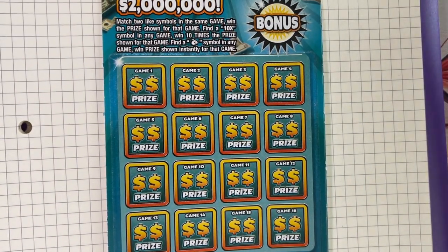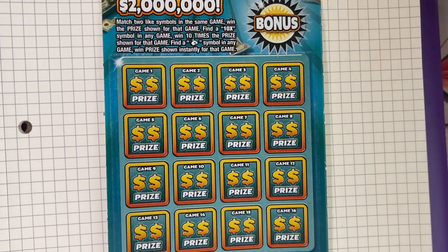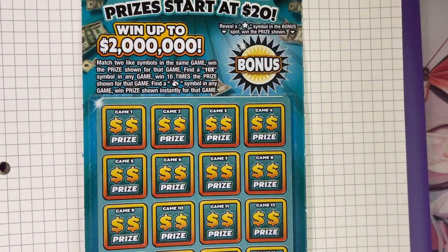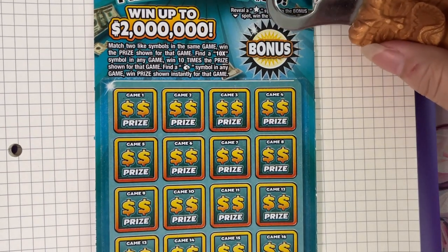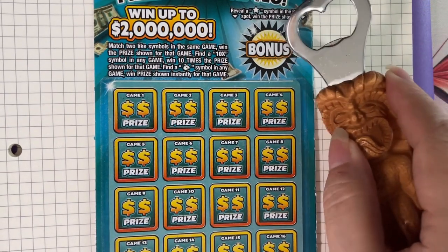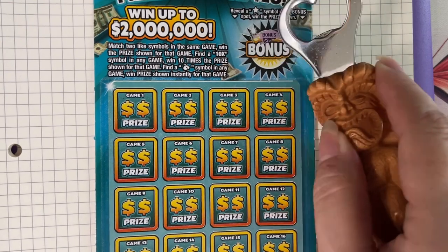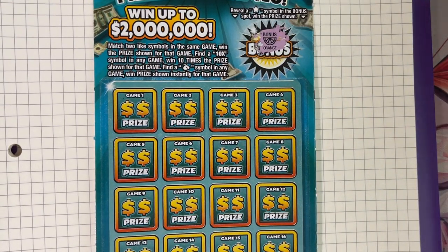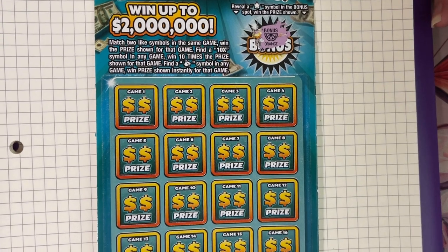All right. In this bonus box, we are looking for a star — it tells us right there. We need the star symbol to win. Let's see what we found. No, that's a slice of an orange. That doesn't win.